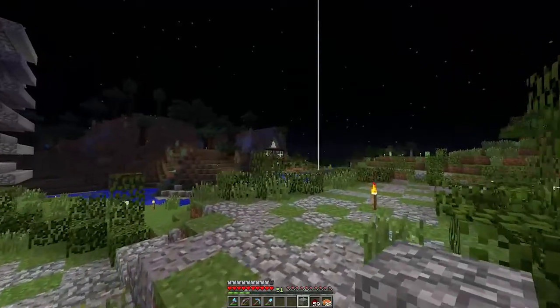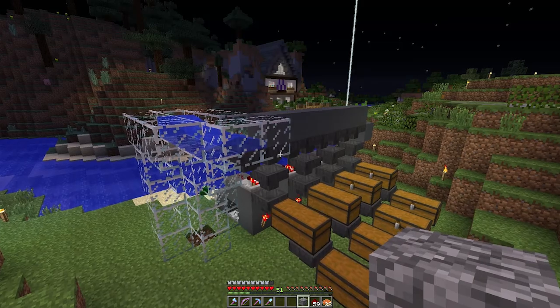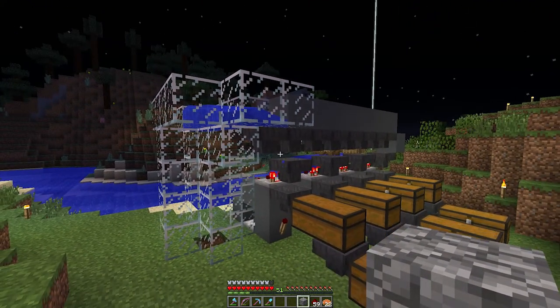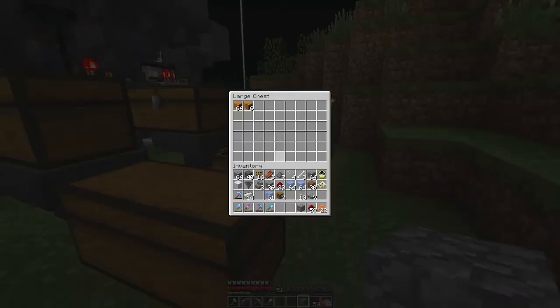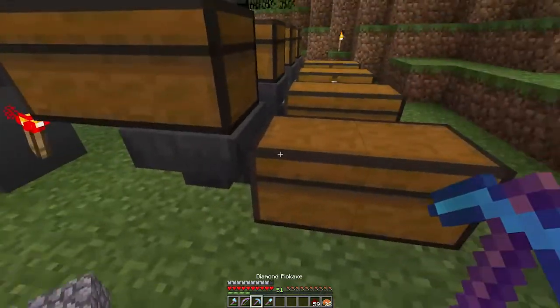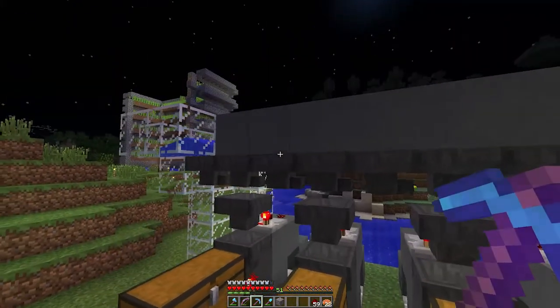Okay, so the items are now all sorted properly. So if I come back over here I should probably grab those cobblestones so they don't clog the system. But there's one cactus — see it fall in and get sorted into the system. They're here. So yeah, we're fully functioning now — fully, sort of, mostly automatic.